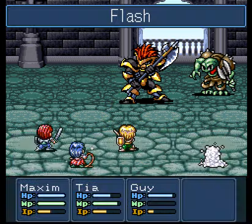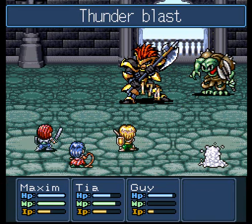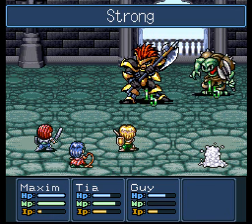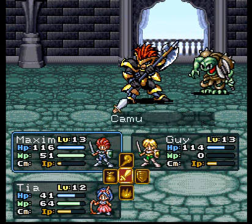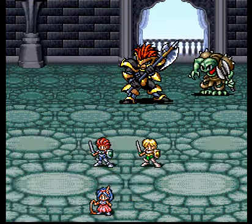Let's use another Flash. I want to be sure the minion dies this turn. Let's attack those and use Flash on Camu again.